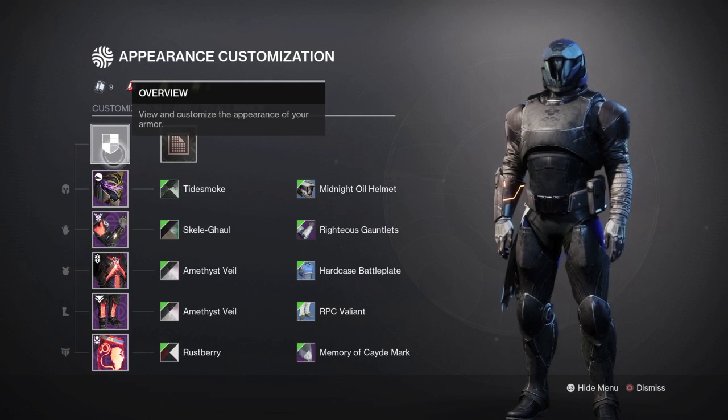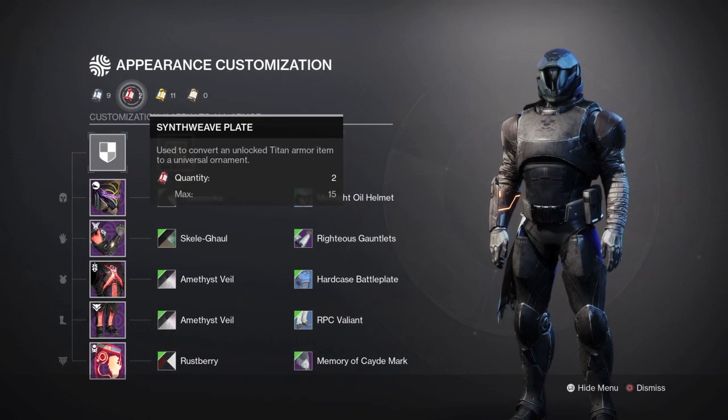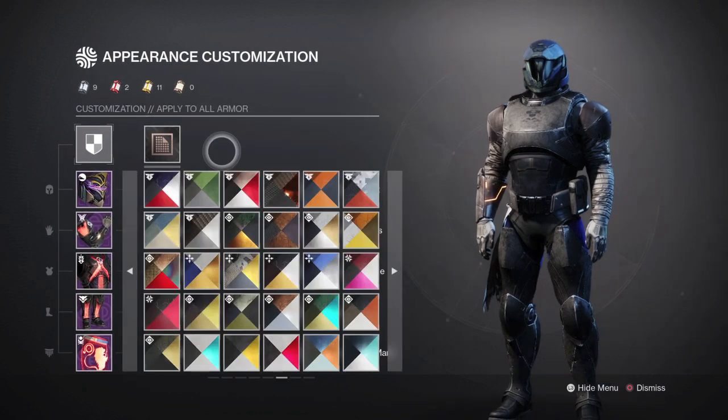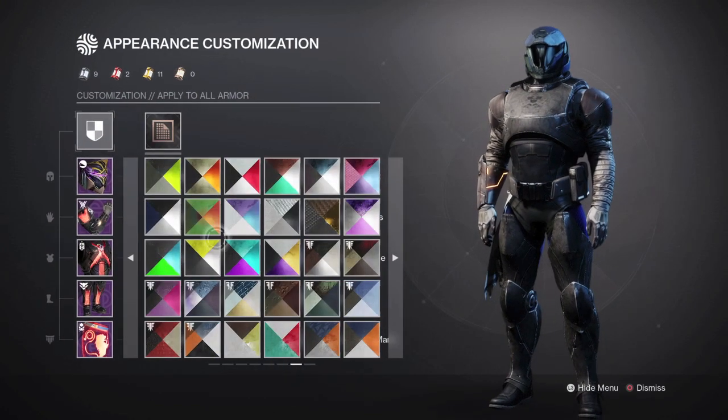Aesthetically it's really, really solid. If you have some Synthocord plates available, I say you spend it on the Midnight Oil helmet if you're a new light player. Let's go over this build specifically — I chose different types of shaders to have more variety.